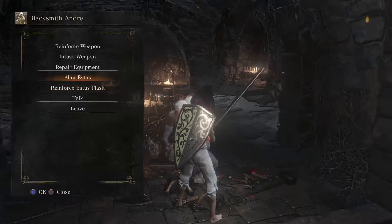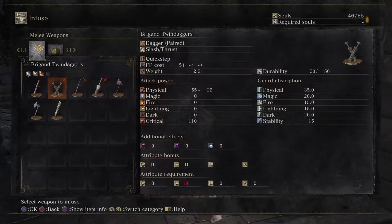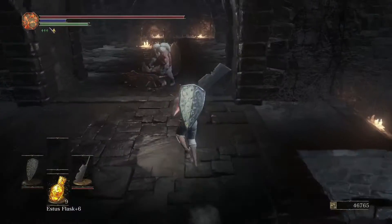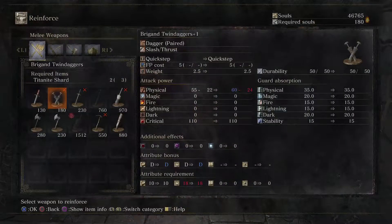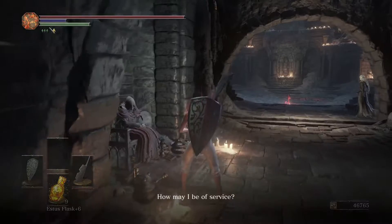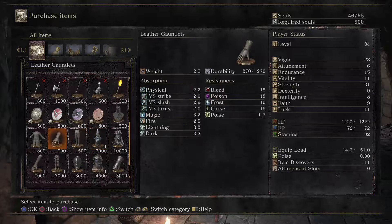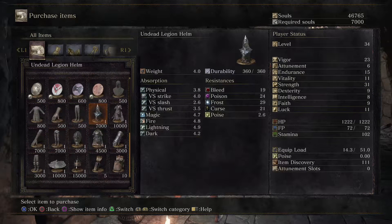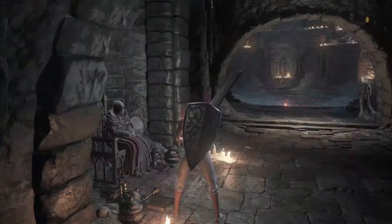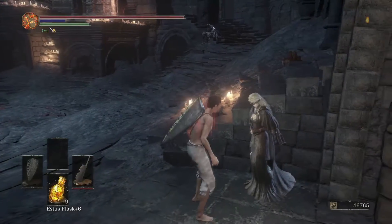We don't have any Estus shards. I don't think we need to — we can't upgrade yet. Actually, how many chunks do we need to upgrade? I can't remember. Is it four? Yeah, four. We might need to — we can't buy Dark Pine Resin because we can't apply it to the Butcher's Knife, but that doesn't really matter. Usually for the Dancer you want to buy... we could get the Undead Legion armor. I'm kind of tempted, but we'll put ourselves all into leveling up right now.